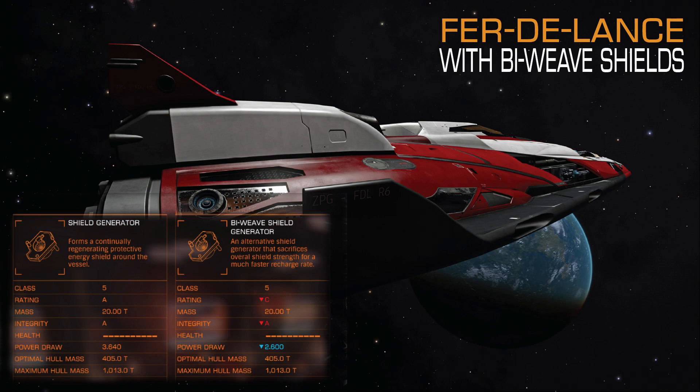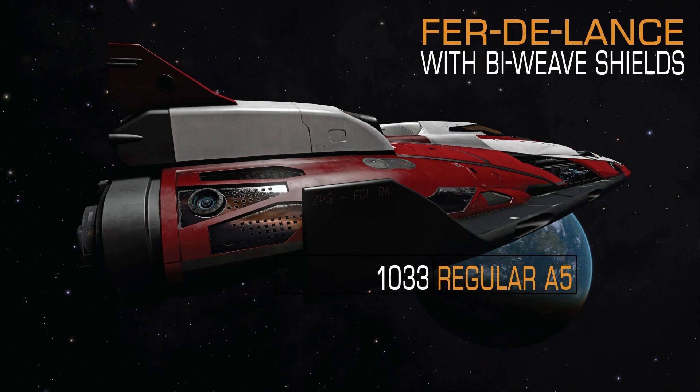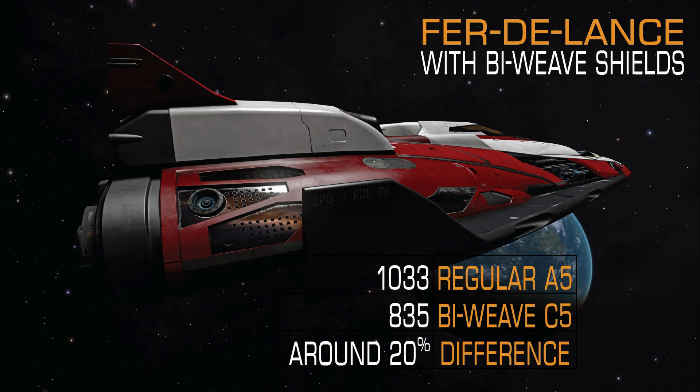I tried the Fer-de-Lance with a full load of shield boosters to max out shields and see the difference. Regular A5: 1033. Biweave C5: 835. The difference is around 20%, so you lose 20% of your shields. But what do you gain?